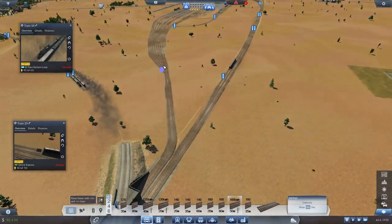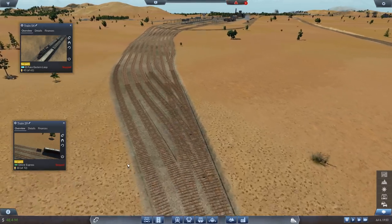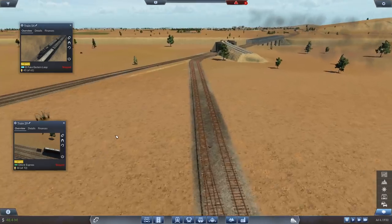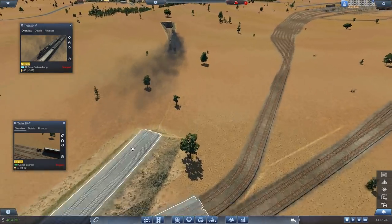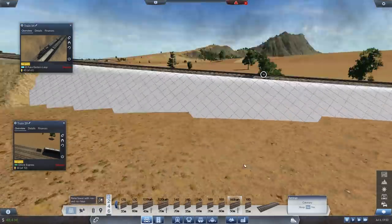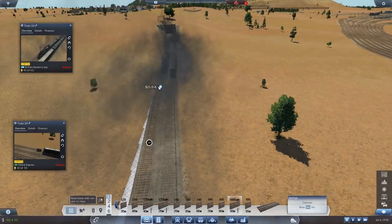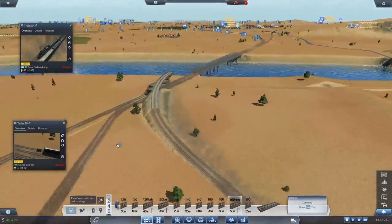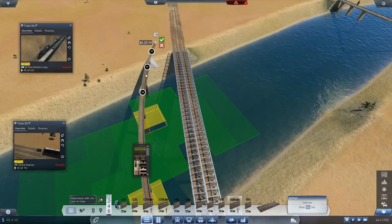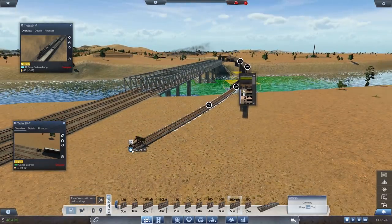For my next trick, we're going to do something over here that involves something. We're going to need to double these junctions, which I think they're all done already. Yeah, they're all done — so that should be fine. Mr. Freight will now be able to wend his way whence he needs to wend. And then we just need to sort this bit out. Now this is going to be rather steep and rather wonky. How much is this costing me? 34k? We'll take it.